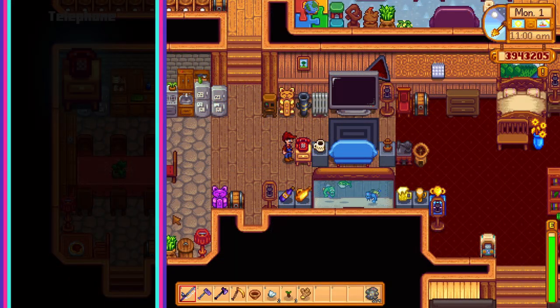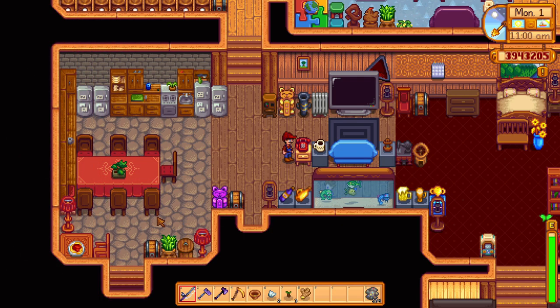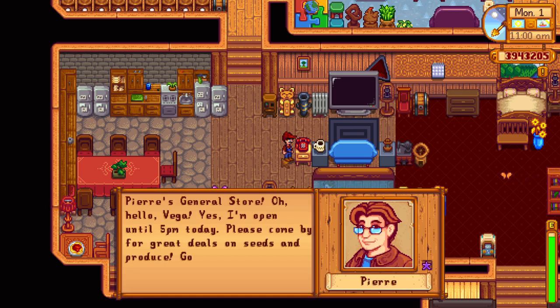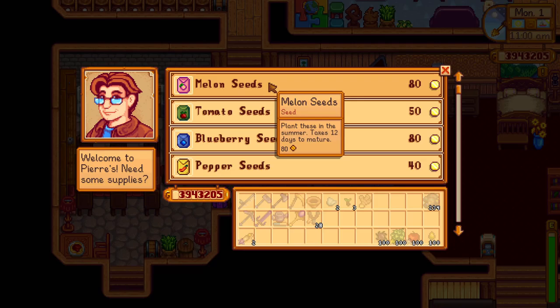Next we have the telephone, which can be bought for 2,000 gold from the carpenter's shop. This item allows you to call any shop to check if they are open as well as browse their current selection of stock. Keep in mind you cannot actually buy anything, only browse. The exception is Marlin at the adventurer's guild, who you can request over the phone to retrieve any items you may have lost due to dying in the mines.